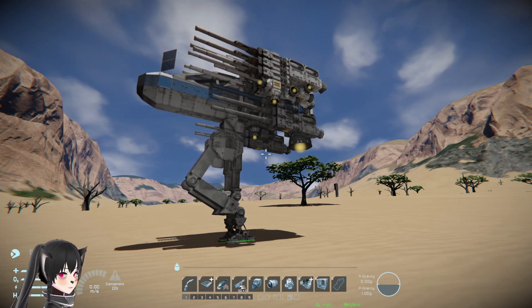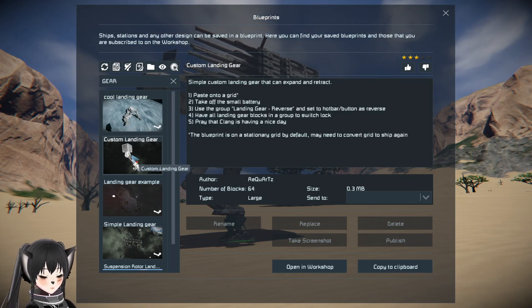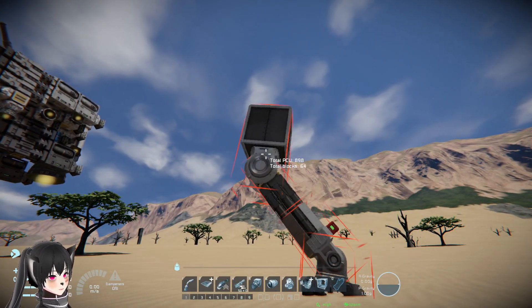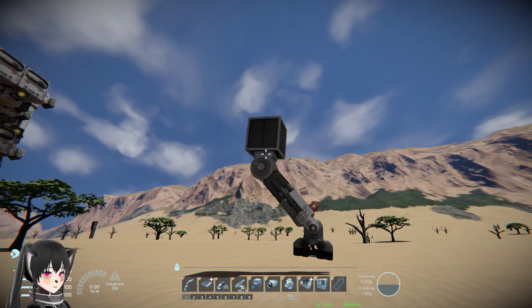The next one is the custom landing gear by Rickwards. This one has 898 PC and seems to be using hinges. Let's spawn it.